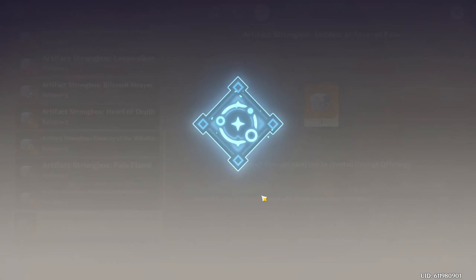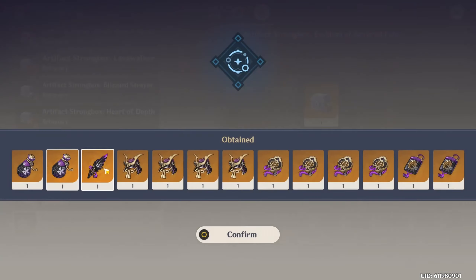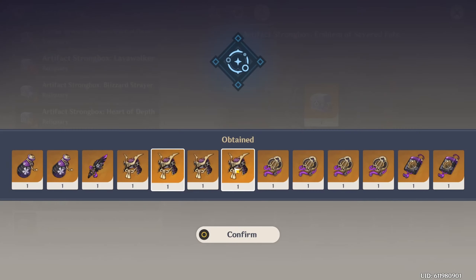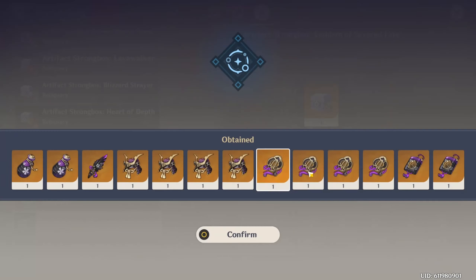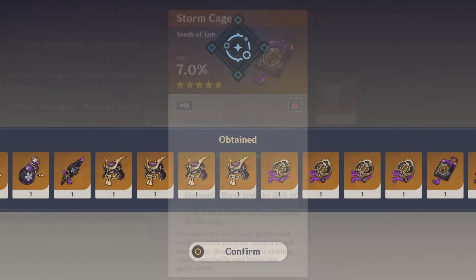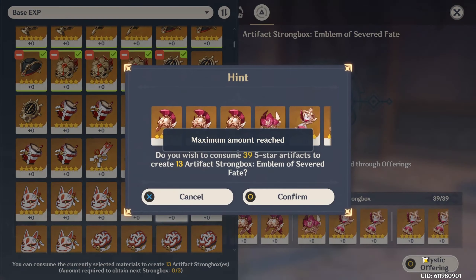Next 13. Geo, Cryo - that could be good. HP. Attack - nope. Maybe some crit rate on that, that would be good. The strongbox seems to be pretty generous.